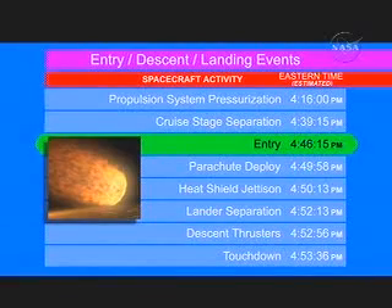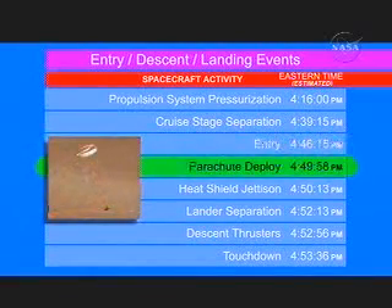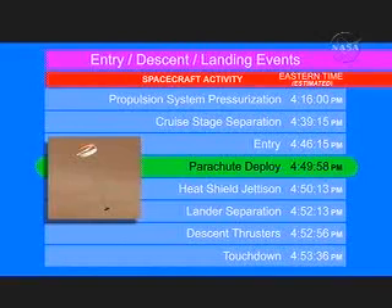After slowing way down by atmospheric friction at approximately 1.5 times the speed of sound, we'll deploy our parachute. The parachute then slows us down even further, getting ready for separation.